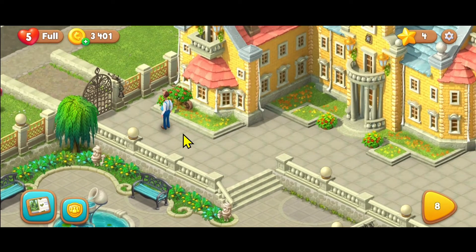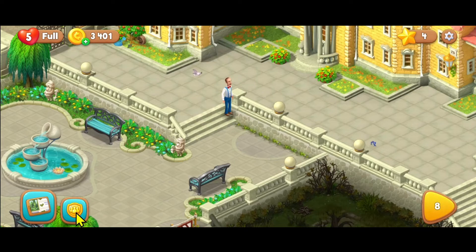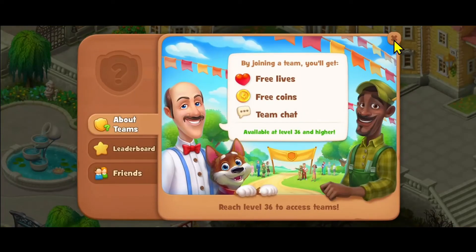You can simply share this Invite link once you have access to it, and when your friends tap on this link, they will automatically become friends with you on your Gardenscapes game. And there you have it, that is how easy it is to invite friends onto your Gardenscapes game.